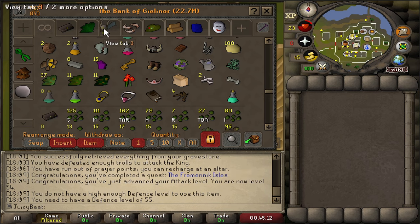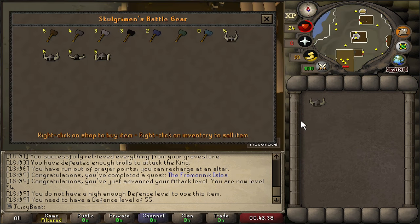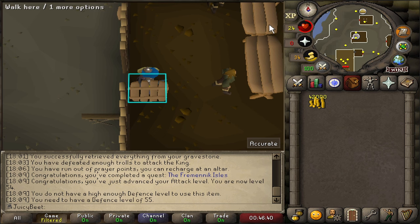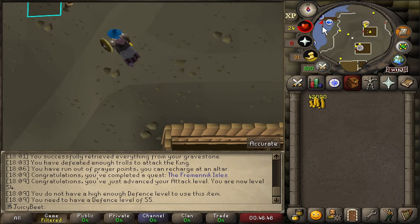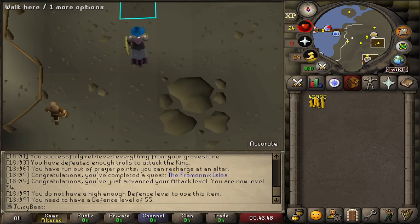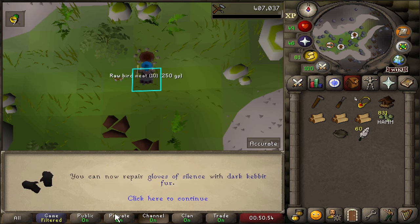We threw the bonus XP into attack because we're pushing for 60 to start using our Dragon Scimitar. We can't use the Helm of Neitiznot just yet — we're going to need 55 defense, but that'll just be something to work on in the background with a bit of sand crabs here and there. The Helm of Neitiznot is essentially just a better version of the Berserker Helm, so we can sell that back to the shop and get ourselves a bit more GP in the pocket. We also got a crafting level from this birdhouse run, other than the typical hunter level — every level counts.